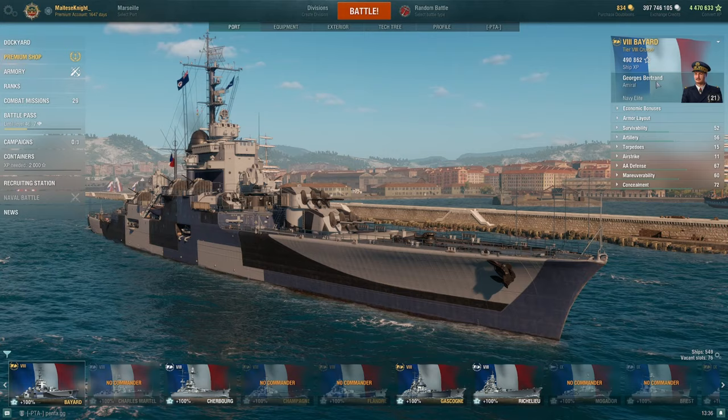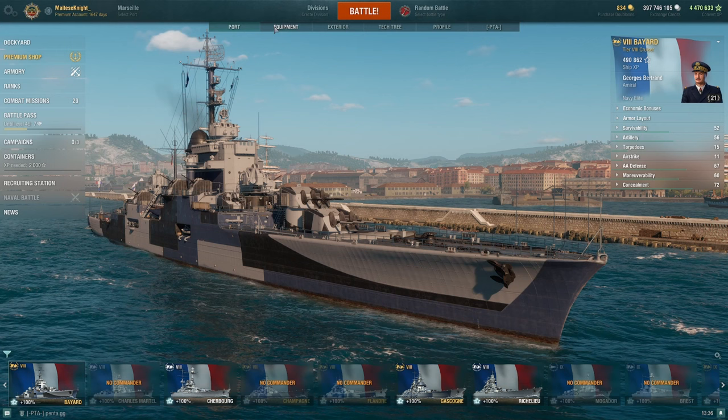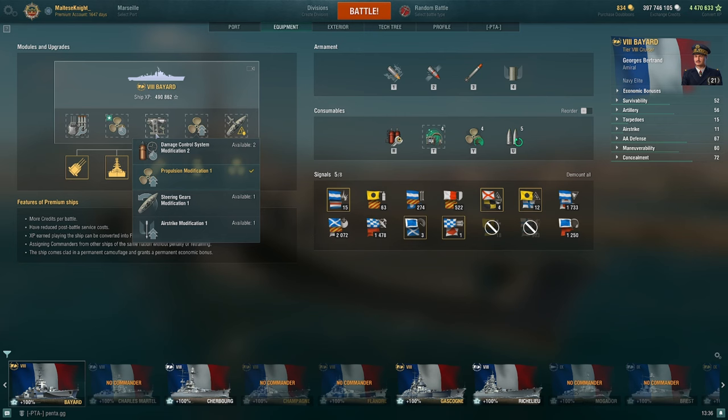For my commander build recap: Last Stand, Incoming Fire Alert, Priority Target, Superintendent, Survivability Expert, Adrenaline Rush, Consumables Enhancements, Demolition Expert, and Concealment Expert. You can totally remove Demolition Expert and Consumables Enhancements and run IFHE if you want — it's just something I wouldn't do anymore. For modules: Concealment System Mod 1, Prop Mod 1, Aiming System Mod 1, Engine Boost Mod 1, and Main Armaments Mod 1.